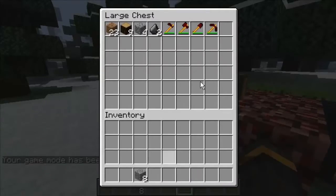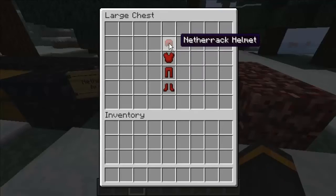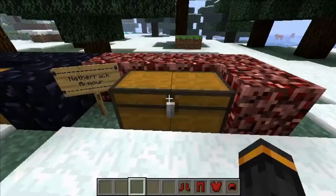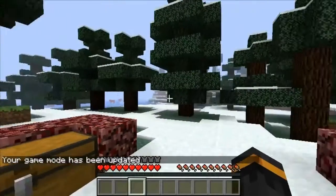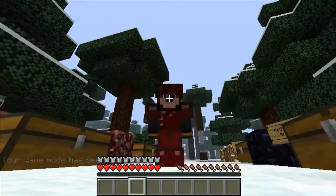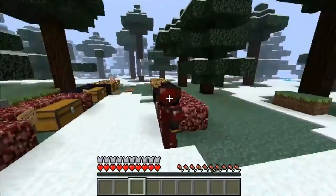That was the netherrack tools. Now we have the netherrack armor, which - you just get the helmet, chestplate, leggings, and boots like you would for any armor. These look quite cool actually - look at my red warrior! I think these look quite nice actually.